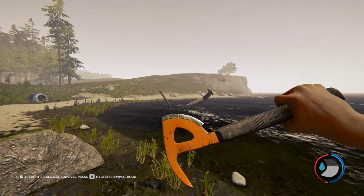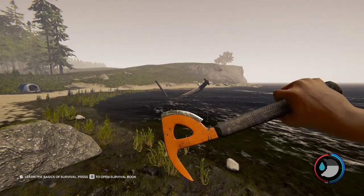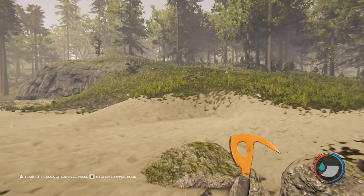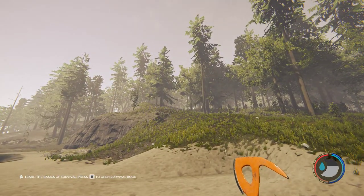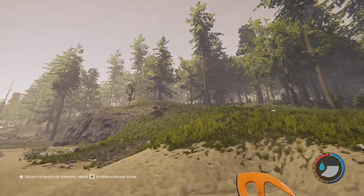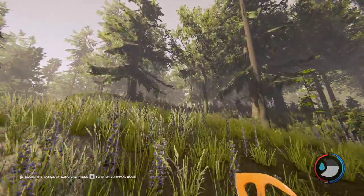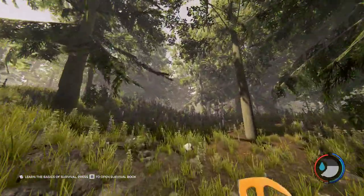I'm in the very southwest part of the map over by the big tree and the anchor. Once you find this, you want to go over to this rock and look straight that way, and you'll see like a clearing in between the trees. You want to run that way. As soon as we get into the forest, it won't be too far in.